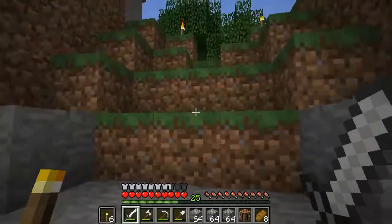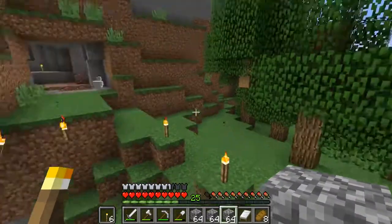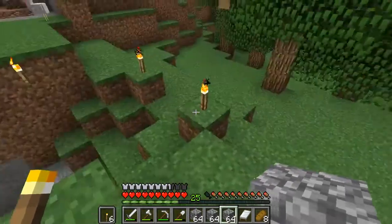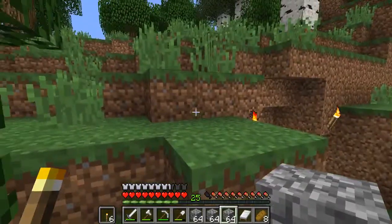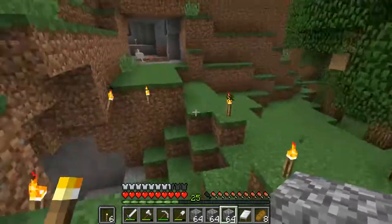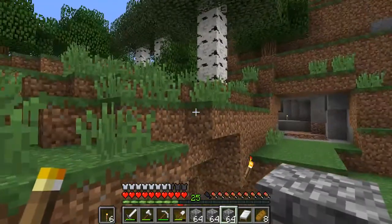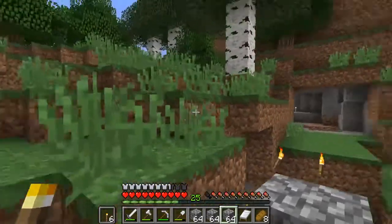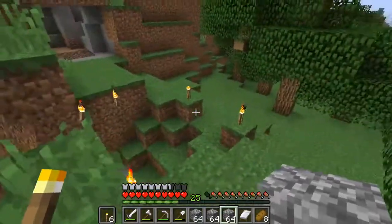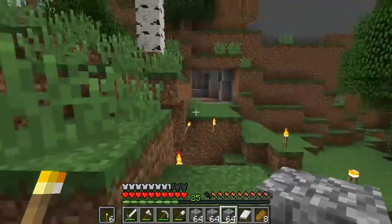It's going to scare the bejesus out of me. Seriously, where is that skeleton? I can stand right here and hear it. Anyway, I'm going to build it up. Usually I do like five or seven blocks for some kind of design for an entrance, and I figured this time it would be like a hobbit hole — where it's dirt on top of an entrance door. So as long as this is about seven blocks of space, it should be fine.